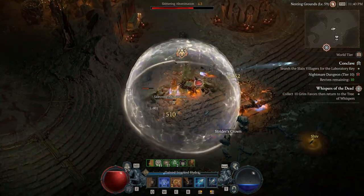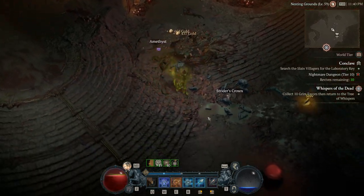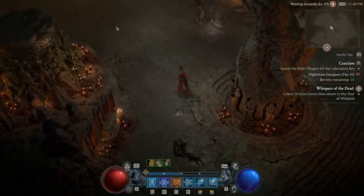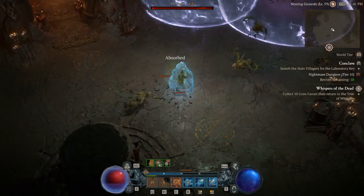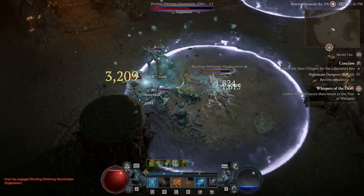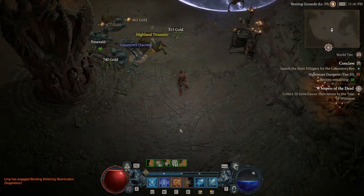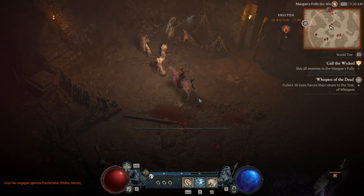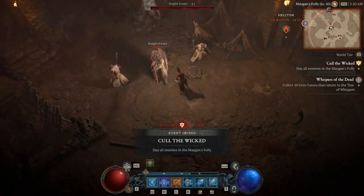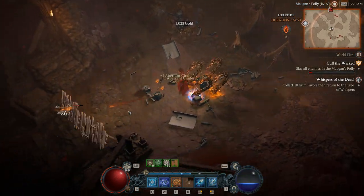A quick tip from Reddit: in dungeons you can always teleport out to town without losing progress — just don't leave the dungeon first and then use the teleporter. If you leave the dungeon first, it can reset after about a minute. Teleport to town directly from inside and you can teleport right back to where you were. This applies to regular dungeons; it may differ slightly for Nightmare Dungeons.